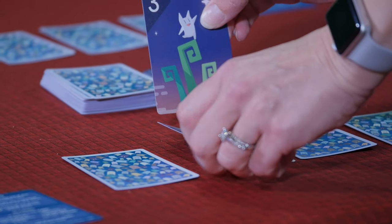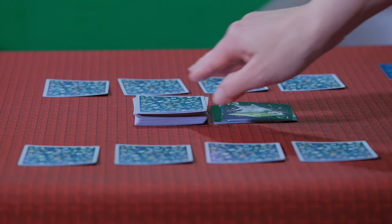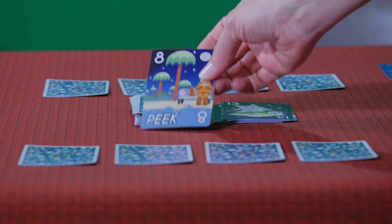If you draw from the deck, you can do three things with that card: use the card's ability, discard the card, or exchange the card for one or more of your cards. There are three abilities throughout the cards.